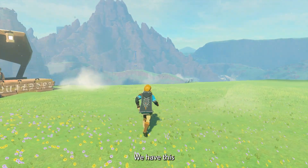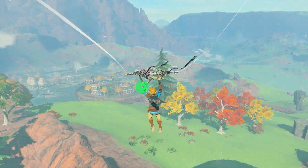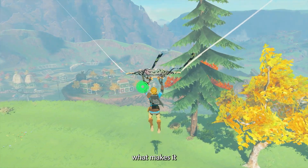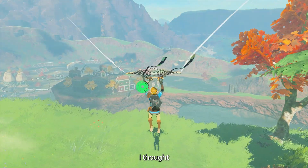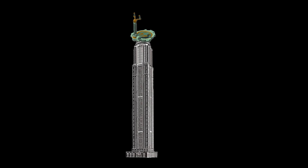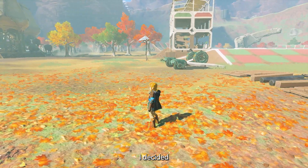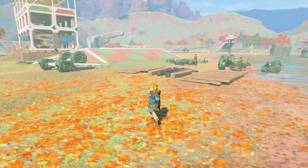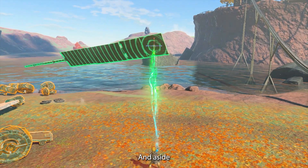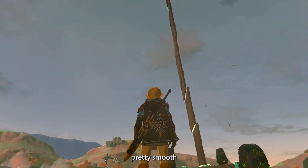First up today: build the tallest vehicle possible. This is a pretty simple idea, but that's what makes it great. Immediately, I thought I should just make a skyscraper with a steering stick on top. Due to the fact that I could take this prompt in a variety of directions, I decided I will make the tallest vehicle but only by using the items I can find in this area. And aside from the device being a total pain to move around, it was a pretty smooth build.